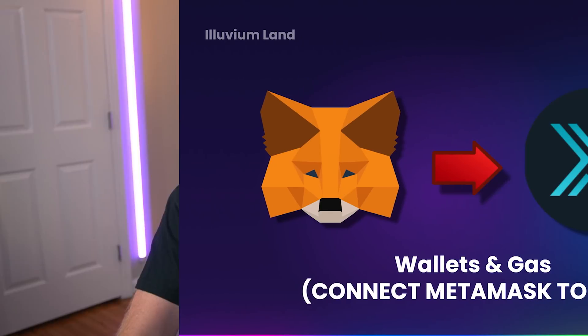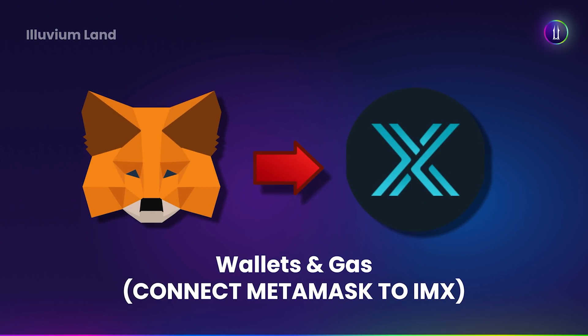What does that look like? Kind of like this. Metamask is on the left and you're purchasing with that Metamask. We're going to go over how to connect that Metamask to IMX so that once you buy that land NFT, it can be minted in your connected wallet on Immutable X. It might be a little confusing at first, but let me just show you on the Illuvidex, going through the connection process and setting all of this up to illustrate how simple it truly is.